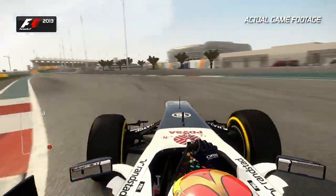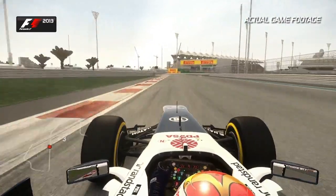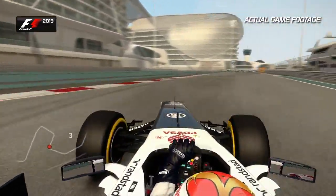Careful on the exit here, not to run out too far onto the AstroTurf. And then enjoy the high-speed section — this double right-hand corner that leads you back towards the hotel section. Slow it all down again into second gear and feed the car back to the right-hand side to open up Turn 18.